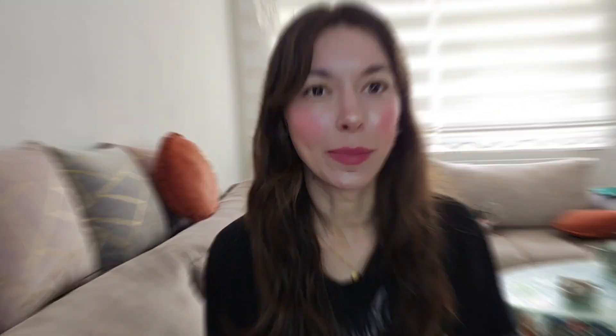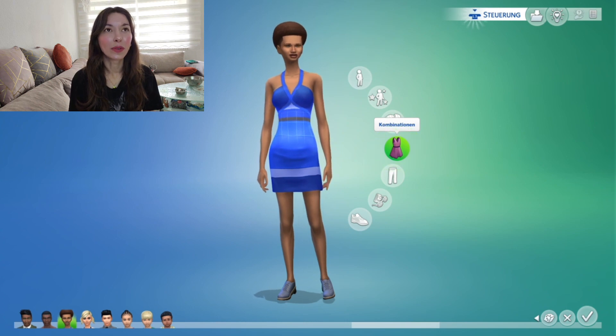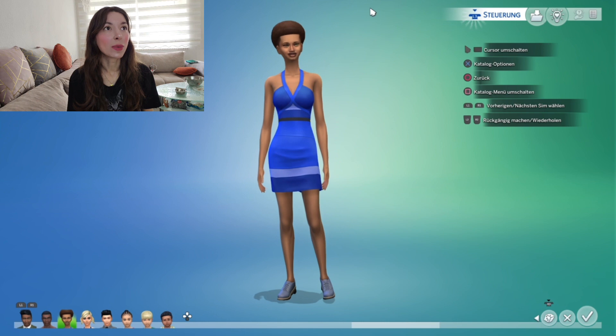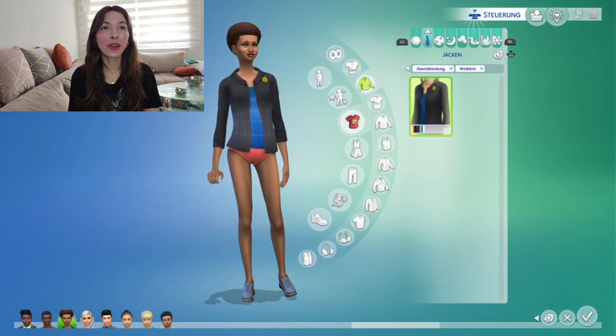Obviously you have far more options in Sims 4 when it comes to the looks of your Sims, but let me show you why quantity doesn't always equal quality. Let's talk about the single elements of an outfit — this Sim is wearing a dress, but it is impossible to make her wear a jacket over the dress, because when I click on the jacket she will take off everything except for the jacket.